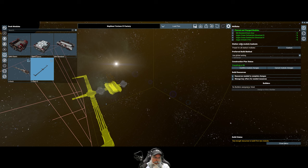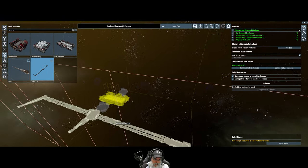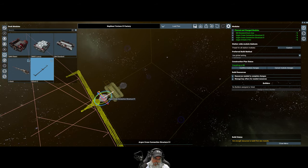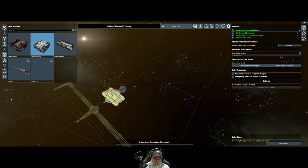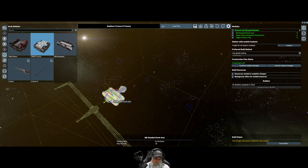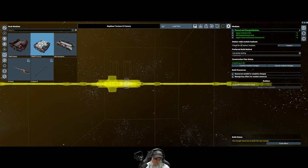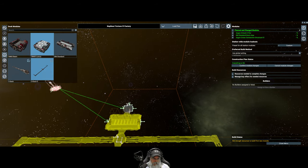Now that I look at this, we might not need this cross piece here - it looks like the E-dock already comes with its own built-in cross piece. So let's remove that. Next thing we're going to do is add a luxury dock.